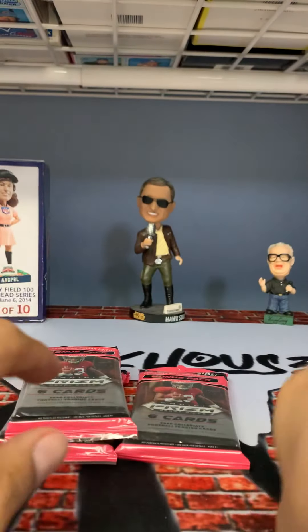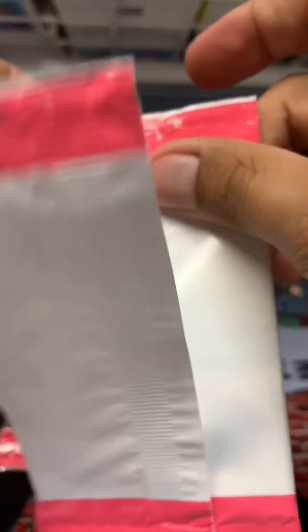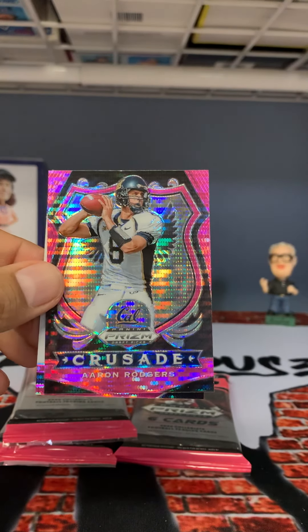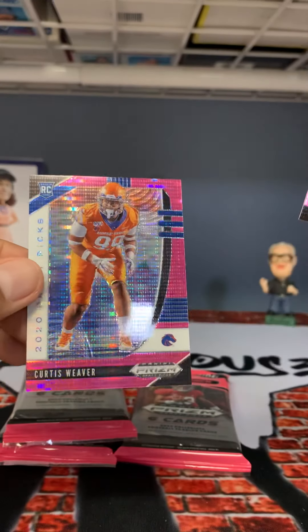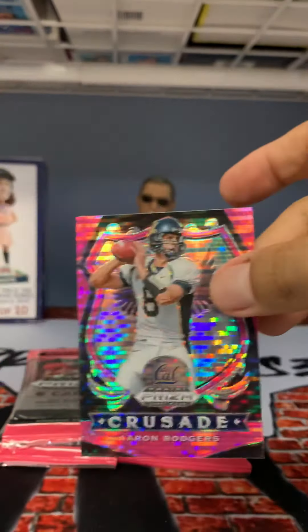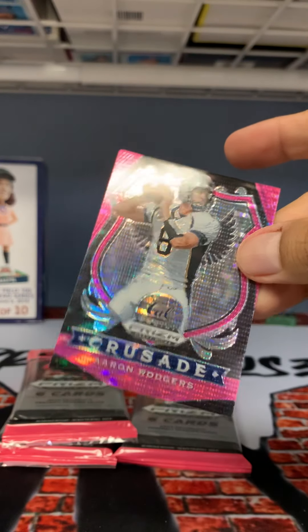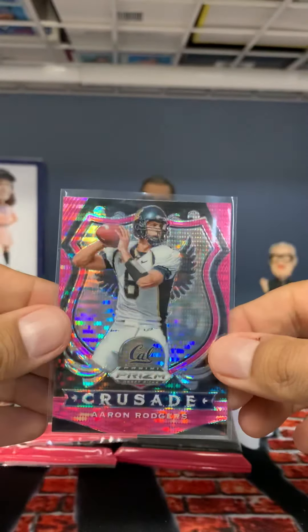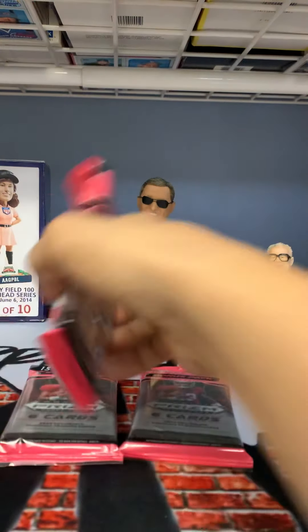All right, pink pack — let's go! First up: Leonard Fournette. Look at that — Aaron Rodgers! That's a good hit. Curtis Weaver. Got Aaron Rodgers — you know, he's first ballot Hall of Famer, take that. So at least we got an auto out of there.